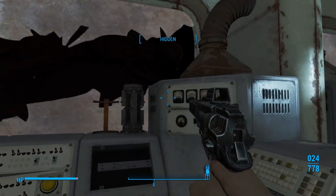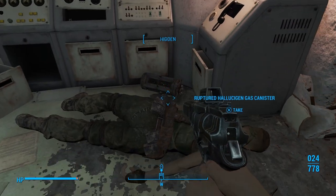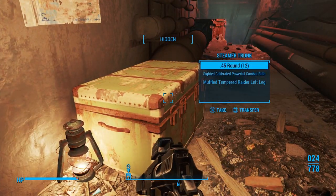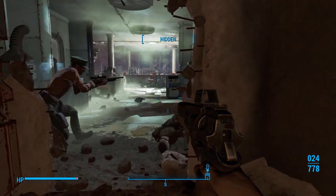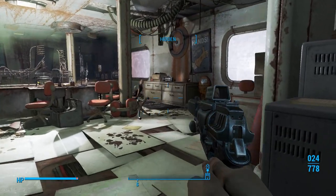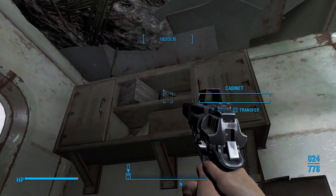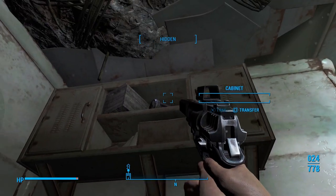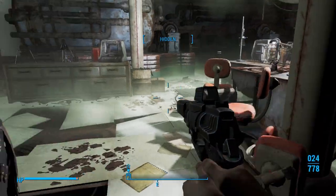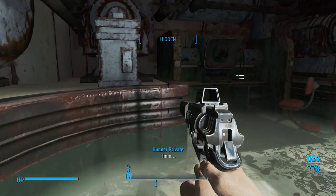We're going to grab some canisters here. This is going to be a quest for the chem dealer in Good Neighbor — he asked us to get one of these canisters. But we can also make grenades out of these canisters. We only have to give him one. And we will make the grenades at some point in the walkthrough.